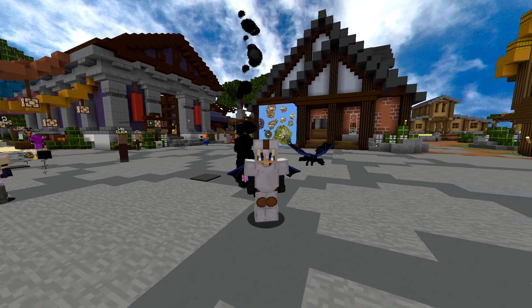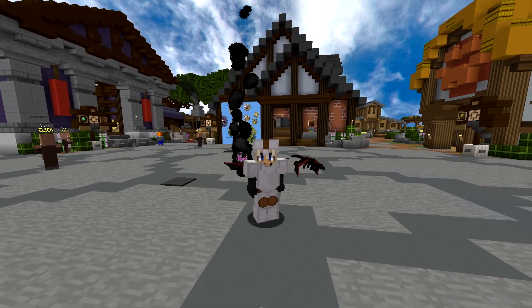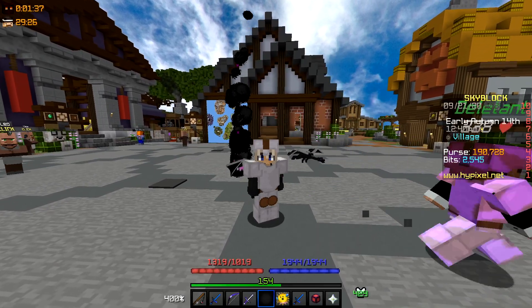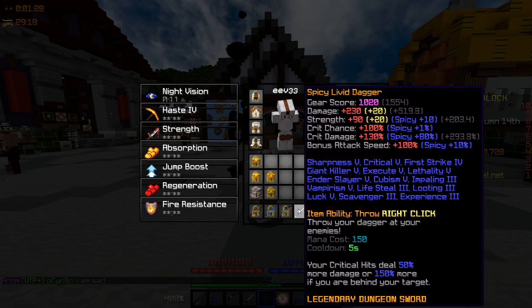What's going on guys, it's Chloe and welcome back to another episode of Hypixel Skyblock. Today we're going to be testing out a new sword which is the Liver Dagger. I got this drop on stream and I can show a clip of me getting it right now.